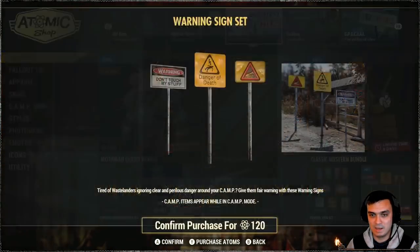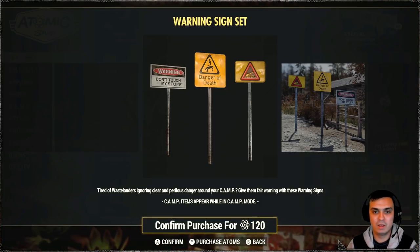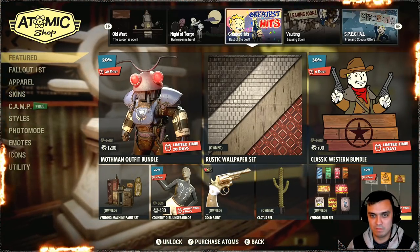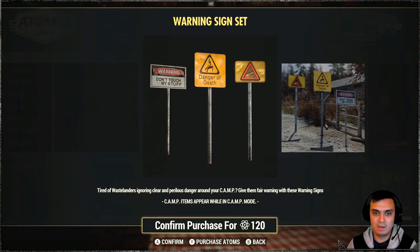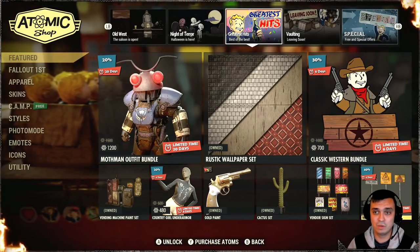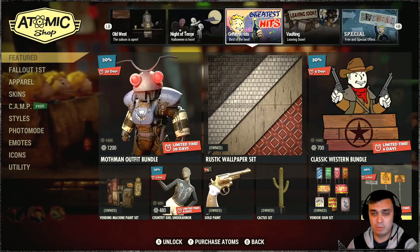Warning sign set - to be honest, save your atoms. I have it on PC. They look kind of cool but they're not worth 120 atoms even - that's my personal opinion. They take budget. I'm gonna wait for it to come with a bigger discount. It's a very old item so the discount should be like 60%, and even then I'd most probably get it.